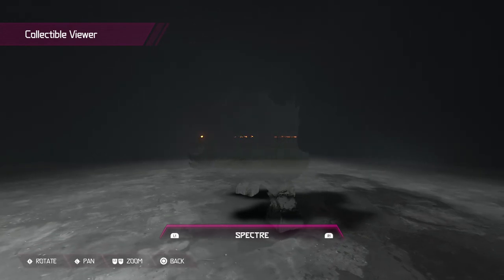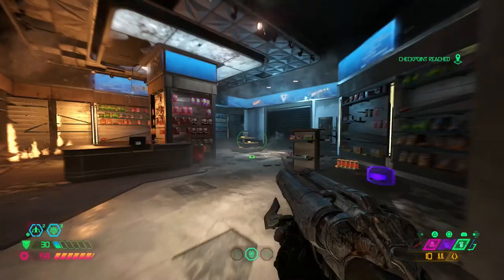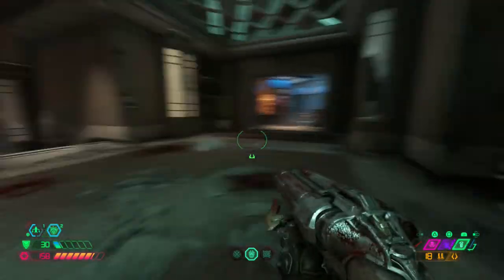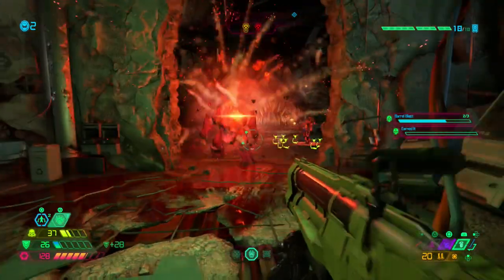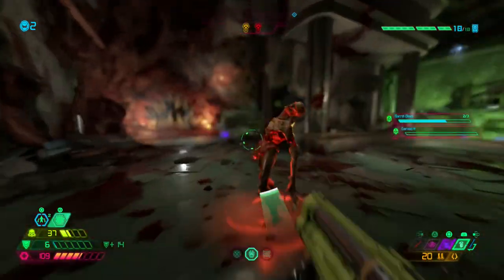Per usual, I'm going to point out what you should understand before handing over the tools to defeat them. The mechanics of the Pinky are simple — it charges at you screaming like an idiot to ram you with its hard exoskeleton. Should you stay stationary in close proximity, it will claw and bite you to death. That's it.